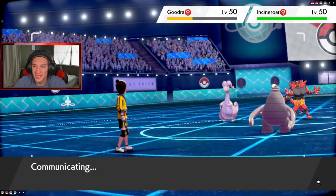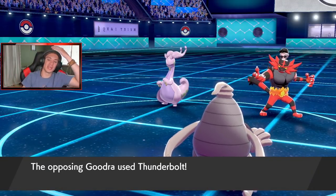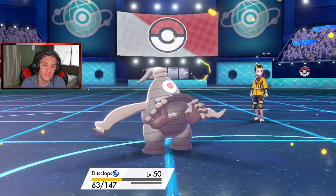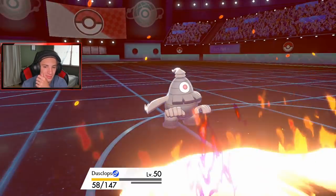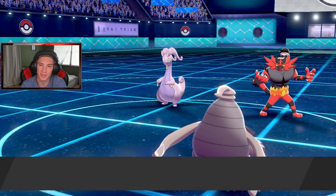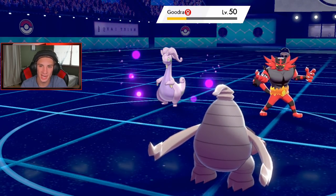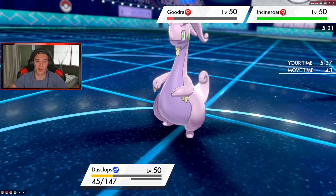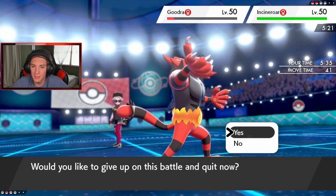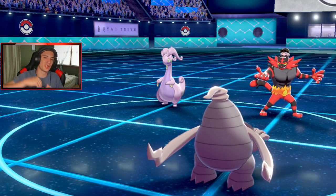He doesn't want it — Thunderbolt comes out and we eat that up a little bit. I wish we had Pain Split — that would be so nice. Nightshade comes out — it's gonna bring him down to red. He's probably gonna Protect again, and I'm just gonna run it. We're definitely gonna lose it — 0-1 in the first battle. We're gonna hop into battle number two and try to get our first win with this Palossand team.